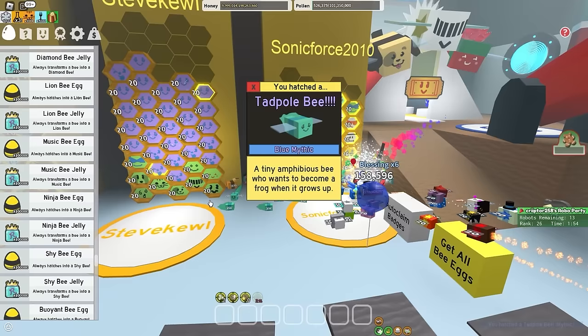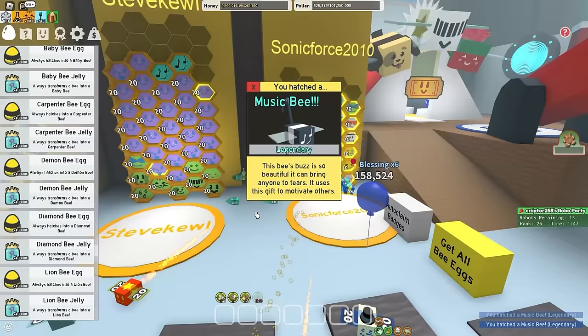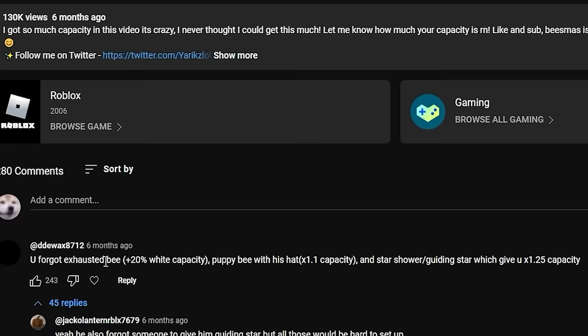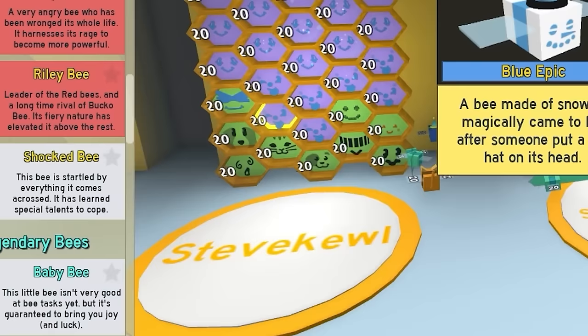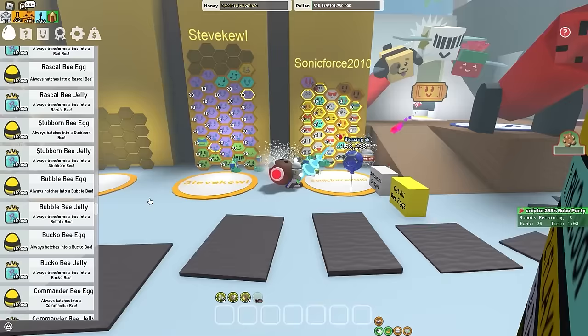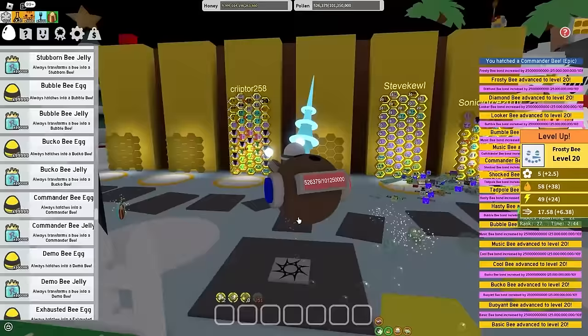Now we need a few Music Bees. Music Bees are always good for any hive colors, so make sure you have that. Diamond Bee, of course. And now we need all the bees that give me capacity. A comment on an old video told me I need all this stuff, so I'm gonna be using that for reference. A lot of B-Swarm players are actually better than me at the game, even though I've been playing for 5 years. Now I've finished my Blue Hive — every single bee becomes gifted, which saves a lot of time.